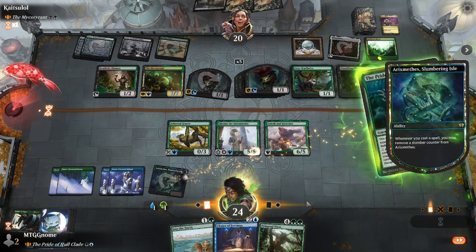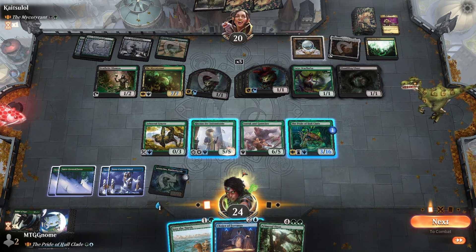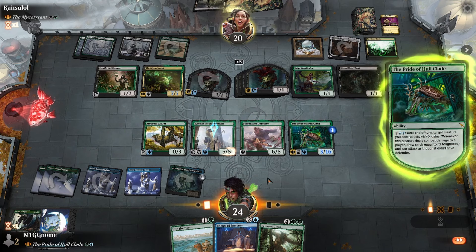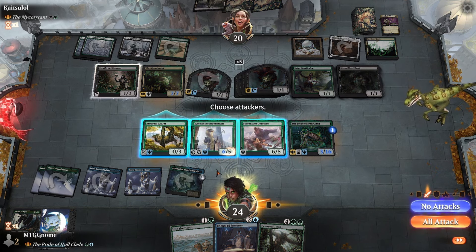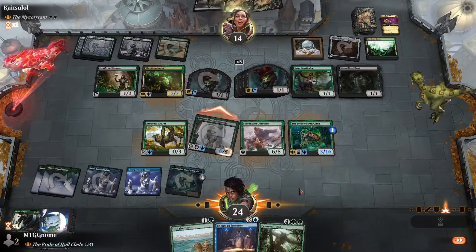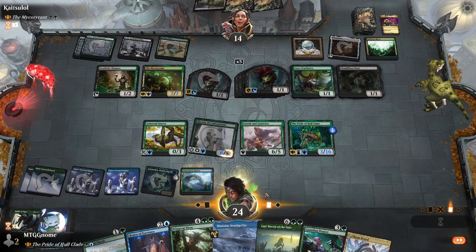Now we're going to activate his ability and give it Pride's ability. Auto-tapper — they can block here so we don't draw cards. It worked out but I wanted to leave a green open so we can activate Ronus's ability. That really upsets me.